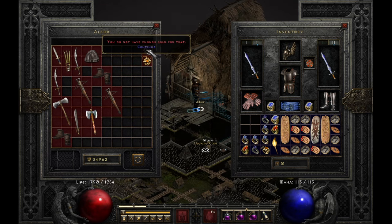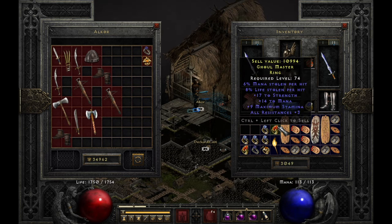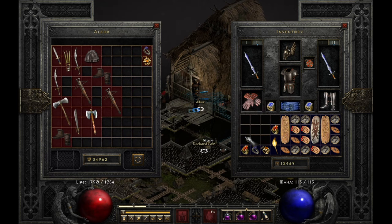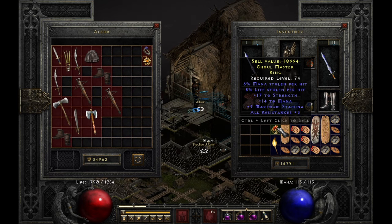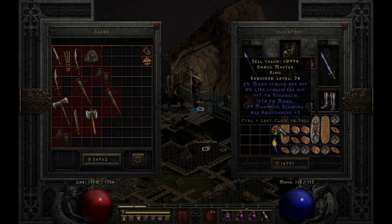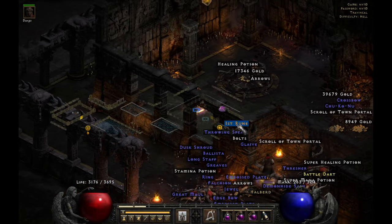I bought a bunch of rings to see what I'd get, and it turned out pretty good. I got this dual leech ring. I actually went to Discord and did a price check on it, and somebody said they could give me a Vex for it — so that's pretty good. On the same game I got my first rune drop, which is pretty good.